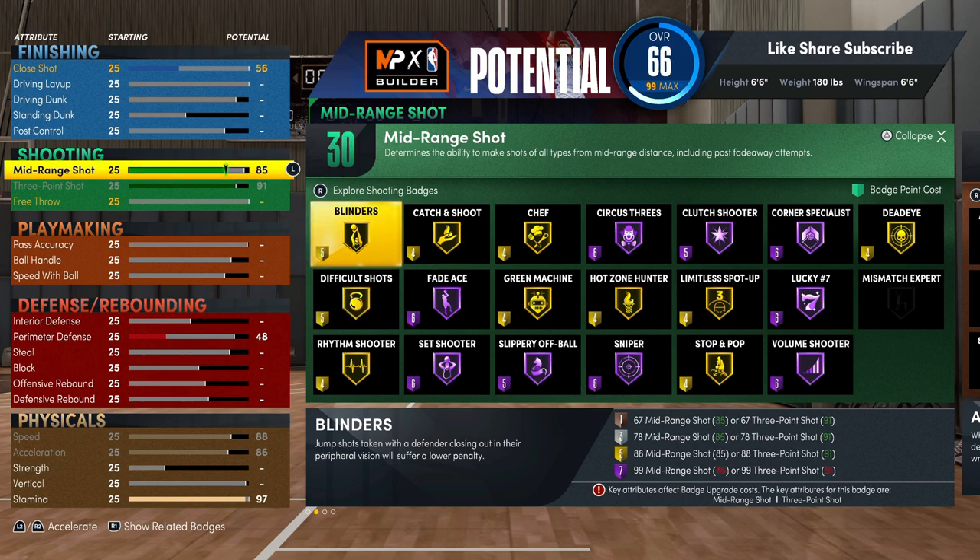I'm going to show y'all where the badges start taking the change. At 86, you see you get blinders for a point cheaper and you get sniper for a point cheaper. That is fire right there — that's definitely going to help you out a lot. More than just having one more extra badge, you get two separate badges for a point cheaper.